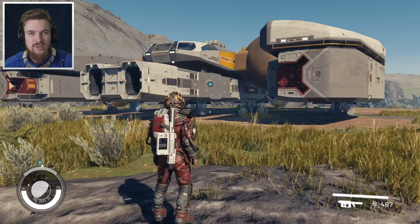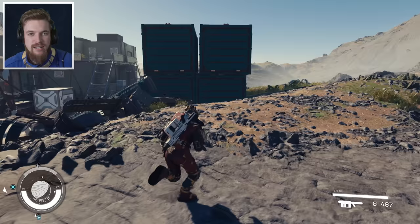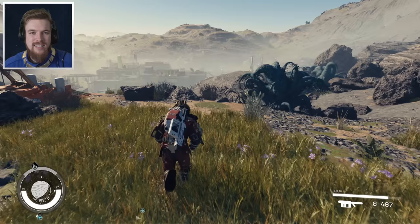After your ship lands on the planet, walk over this cliff and you'll find a giant abandoned factory with no enemies in it. You're going to want to head all the way around the facility on the right-hand side until you reach the very back — just follow where I go. There's no enemies here, and you don't need to do any quests to get this weapon. You can just come here and pick it up.